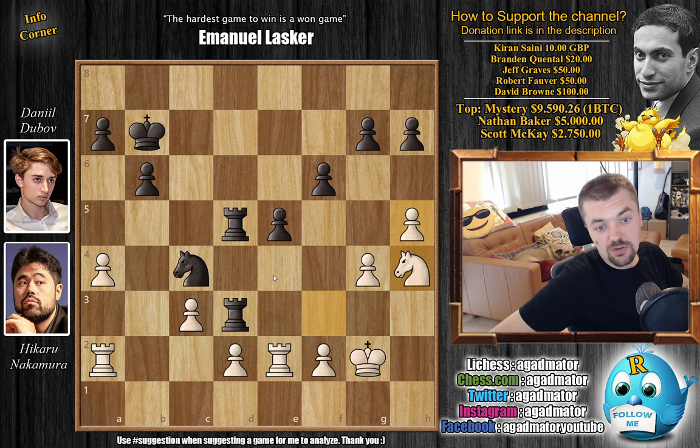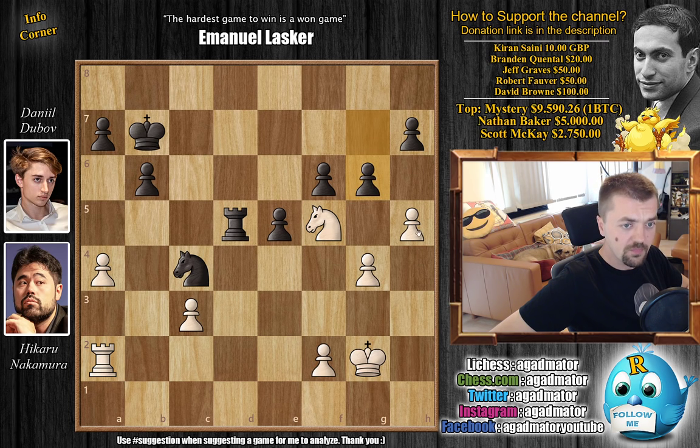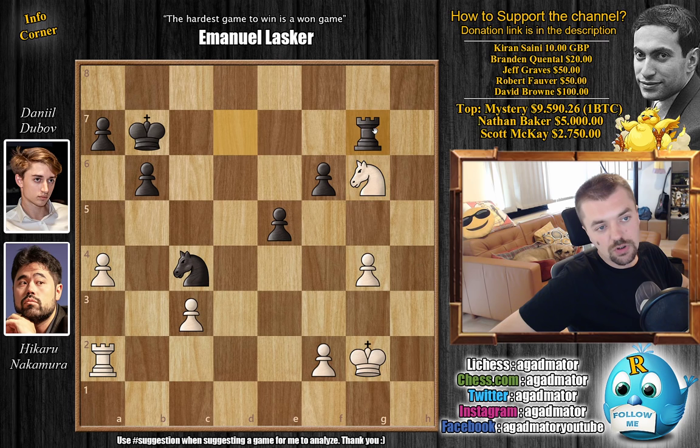But it comes with the price of one pawn, so Dubov grabs it — Rook captures on D2. And now Knight to F5, attacking the G7 pawn. With Rook captures on A2, Rook captures, and now G6. We have H captures, H captures, and now Knight to E7, with an attack on the Rook and on the pawn. And now Rook to D7 by Dubov. The problem is, if you capture here, then Rook to G7 — the Knight has to move, and Dubov will again win a pawn. So Nakamura goes Knight to G8, putting pressure on the F6 pawn.